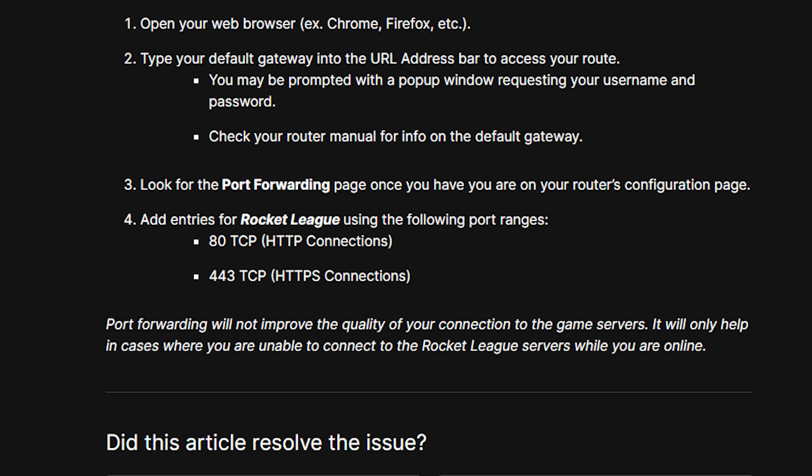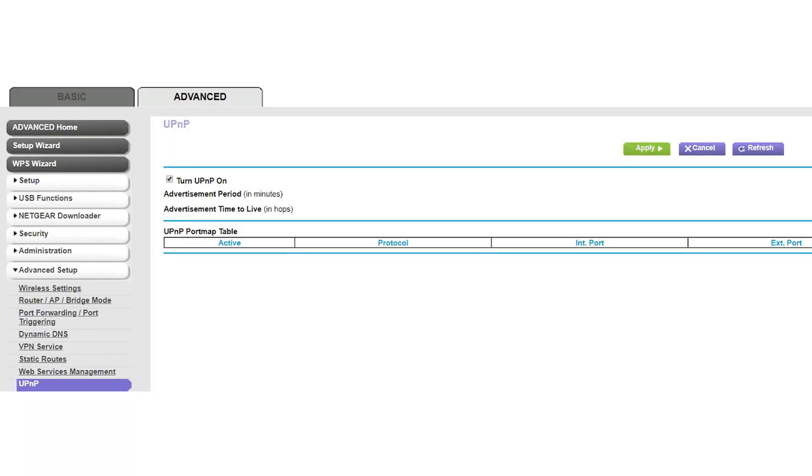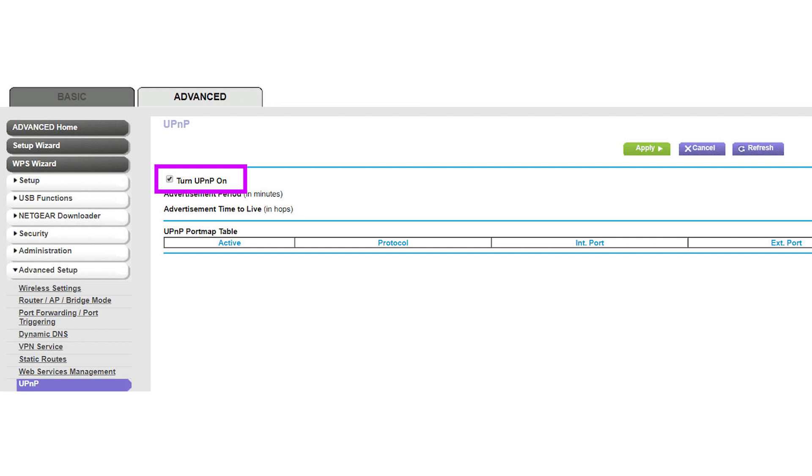Consult Rocket League's official documentation or support for the specific port numbers. Enable UPnP (Universal Plug and Play) on your router — this allows Rocket League to automatically manage the necessary port forwarding. Adjust the Quality of Service settings to prioritize gaming traffic over other network activities.